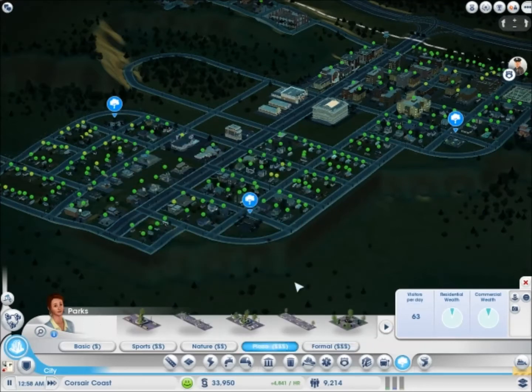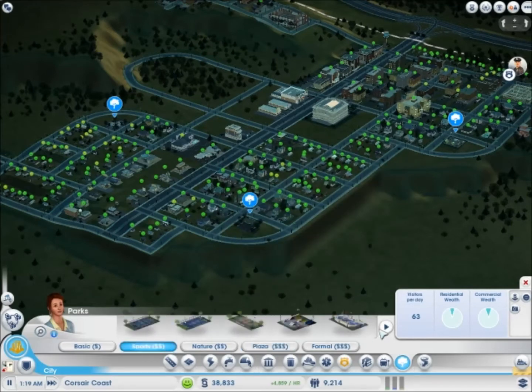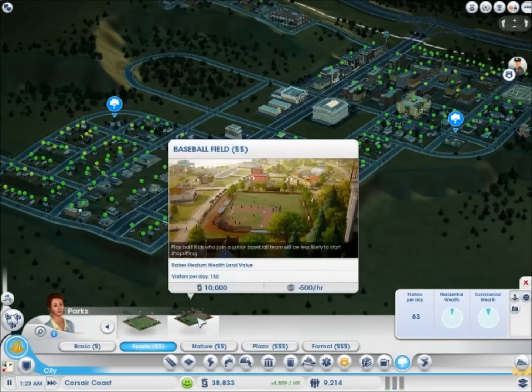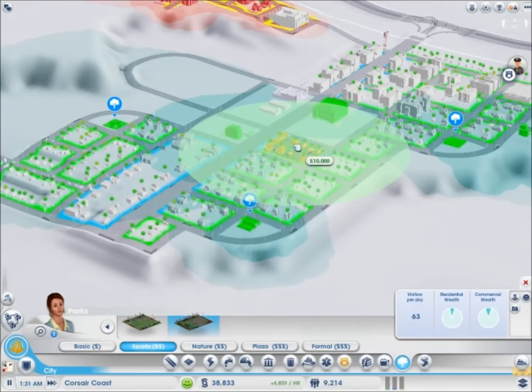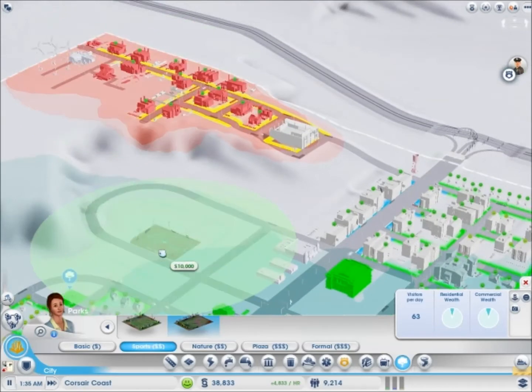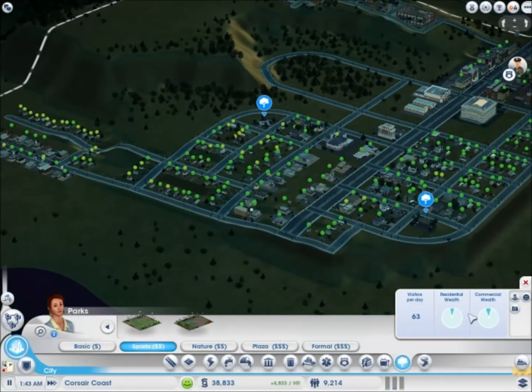So yeah, we're back at Corsair Coast. Still need a city name, so there you go — if you want to ever give me a name. Alright, baseball field. Well, I should place that everywhere, but I don't think I should.